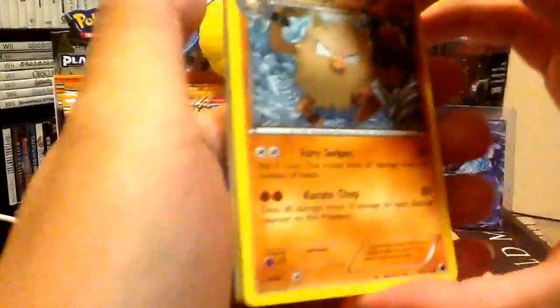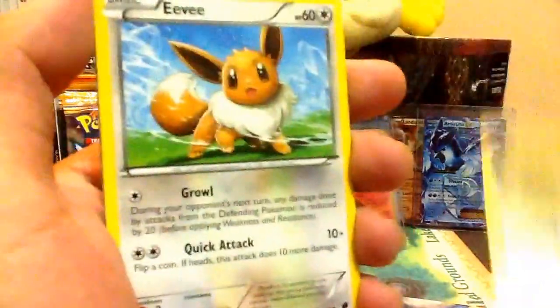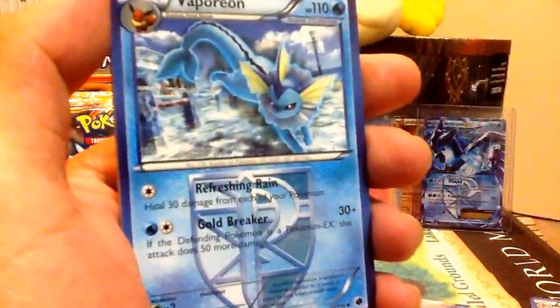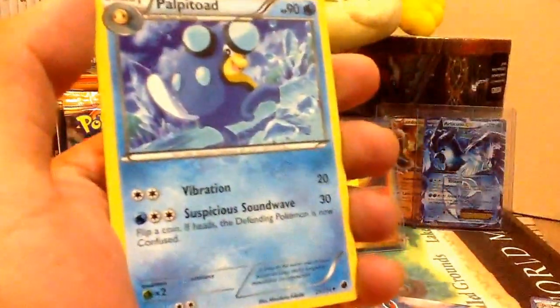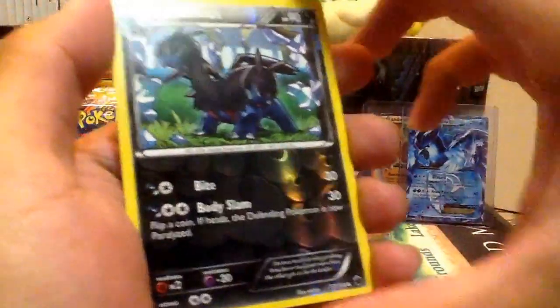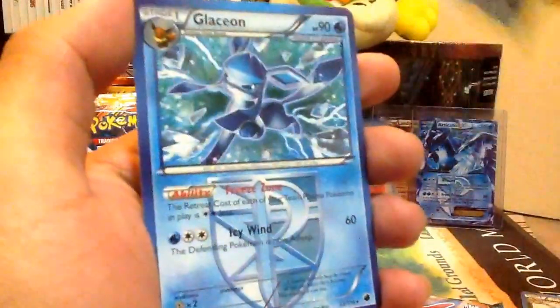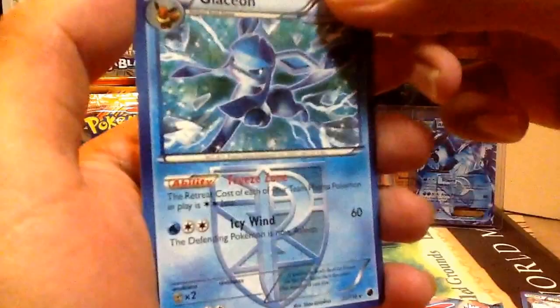We got Primate, Horsea, Yamask, Wheatle, Eevee, Vaporeon, Palpitoad, Staravia — check that out — Zwillis, a Reverse Glaceon — Rare.